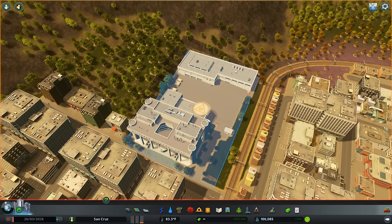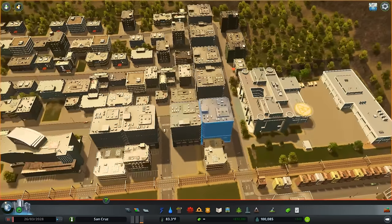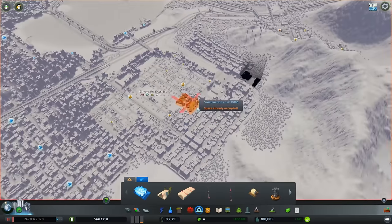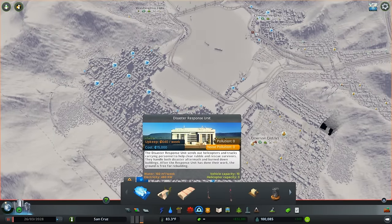You can always just manually bulldoze those buildings and they can come back up, but when it comes to special services — your medical clinic or your police station — those can all collapse too. What the Disaster Response Unit will do after the disaster is over is rebuild those things. There's going to be a button to just rebuild, so you don't have to waste money putting down that $60,000 hospital or $75,000 firehouse. These are very, very important. If you have a city like mine with over 100,000 population, you definitely want a lot of these.